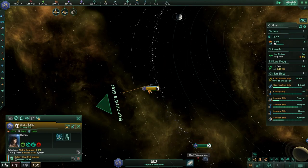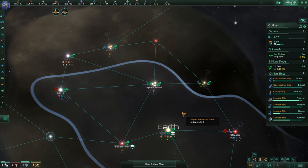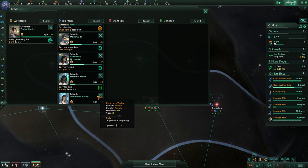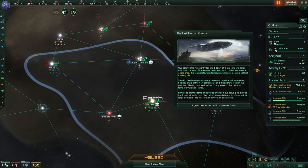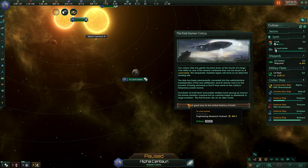Our colony ship will be starting to move in that direction, but this does not mean that we don't have other stuff to do in the meantime. We need to make sure that all of our ships are doing things and being proactive. Our construction ship should be starting to build the stations in Alpha Centauri. All of our science ships are continuing to do all of these anomalies. We can also take a look at our leaders and see if any of them are at a point where we can send them over towards that precursor location.